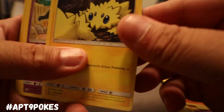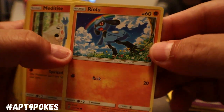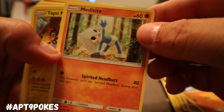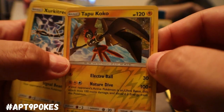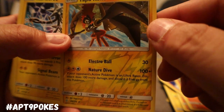We got Munna, we got a nice little Joltik, we got Salandit but it's a Psychic one this time, a different Riolu — this one's got a little rainbow in the background actually. We got Meditite looking like it's doing a cool yoga pose. And we got a Reverse Holo Tapu Koko!